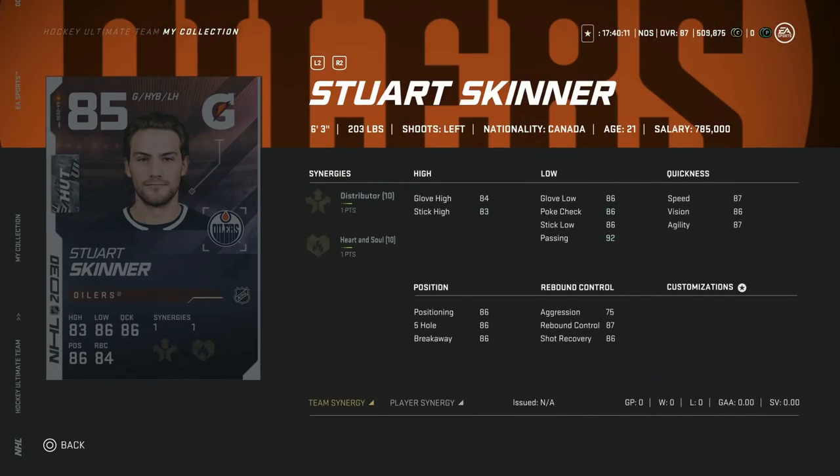Moving on to the 85 overall Stuart Skinner with Distributor and Heart and Soul. Distributor obviously makes him pretty usable. 75 aggression isn't bad. For anyone that needs a starting goaltender very early on in the game, I would give this one a shot. His glove high is pretty low, though, meaning that you might get picked apart upstairs. But honestly, any cheap goaltender early on in the game is probably in that same boat. So give this one a look – anyone that gives him a shot, let me know how he plays.